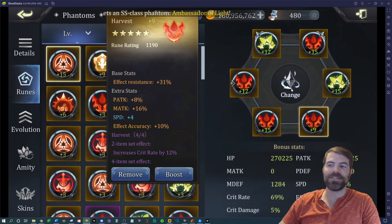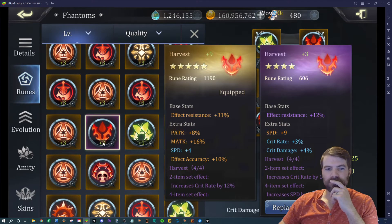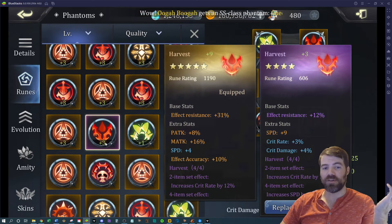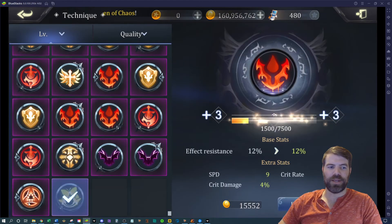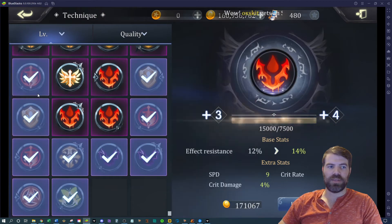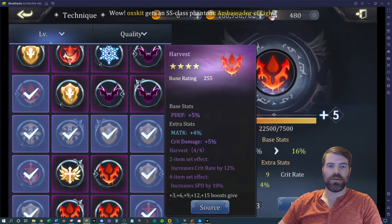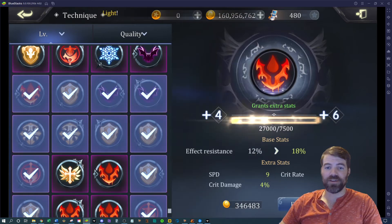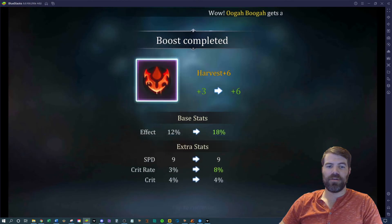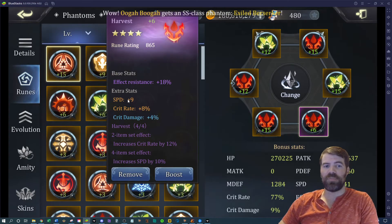That's already a speed upgrade so I will actually swap that out. On my Sea Conqueror look at this rune I was using — it's got magic attack, which is bad. So there I got a speed upgrade right there. Let's drop a couple more levels in here and see what we get — crit rate also, still a decent rune. Something I'll probably spend more time with.